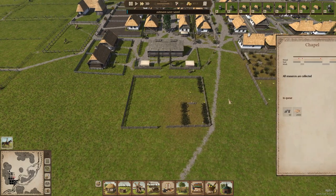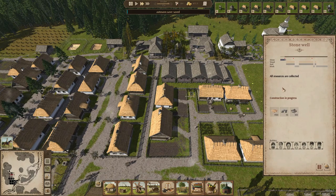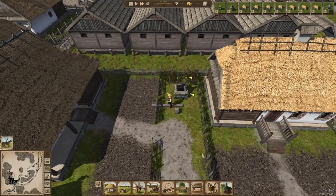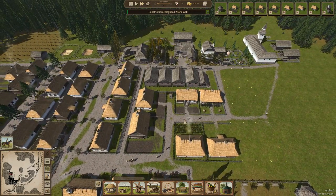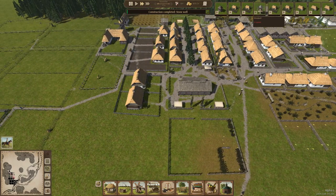The chapel — all the resources are there. They brought all the resources to the well too, so they should probably build the well first. There they go — let's take a look at this nice looking stone well. They're doing a good job bringing up all the pieces of the well. The people here should have water now too. Let's move this up so we can get some extra flour soon.